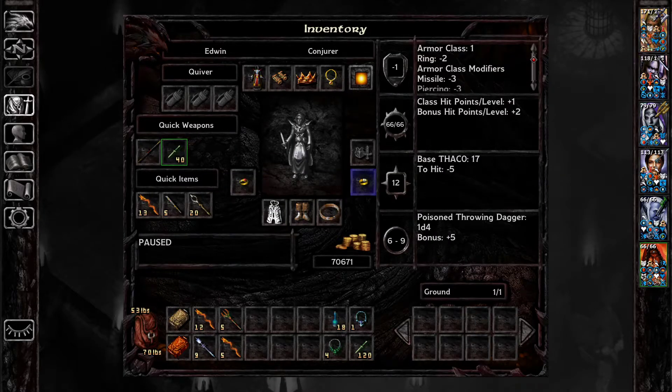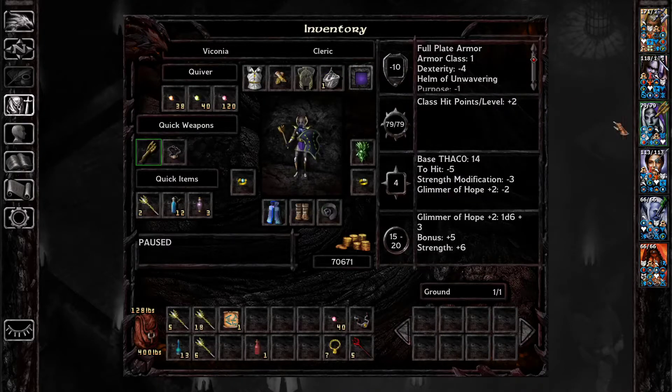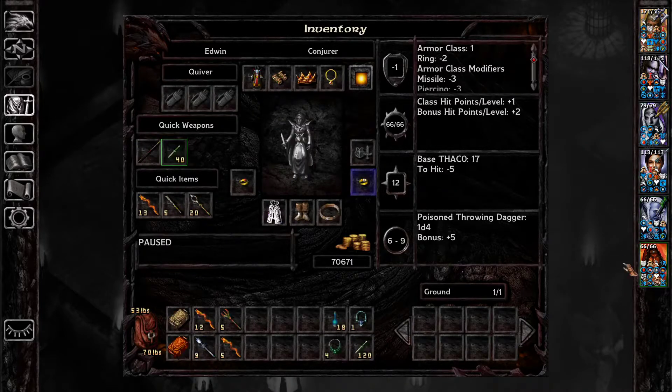As for my party composition — and just to state, by no means do you need to have this party to beat Belhifet, you can do it with all sorts of party arrangements — my main character is Ainsley, he's a fighter-thief. I have Dorne the Blackguard. I'm using Viconia just for buffing and debuffing; she's not really gonna do damage here. I'm using Corwin with +3 arrows as well — she's also gonna be dishing out a lot of damage. And then Baeloth and Edwin, just also for buffing and debuffing purposes.